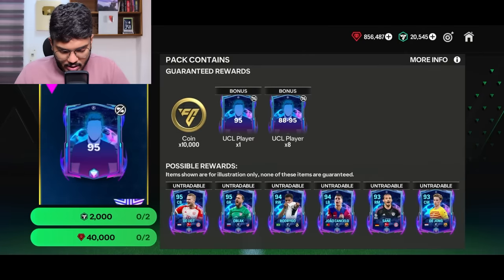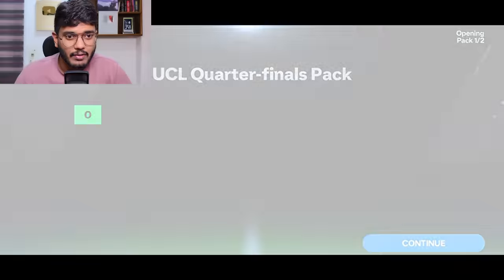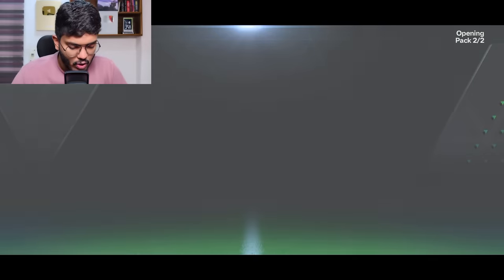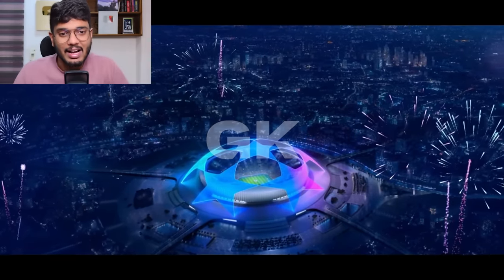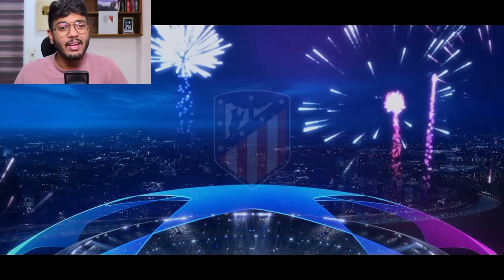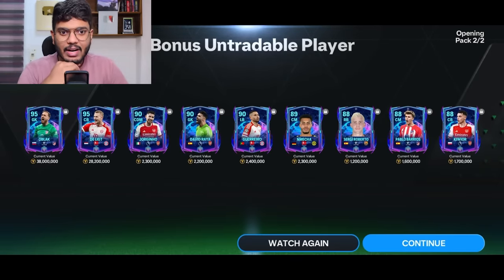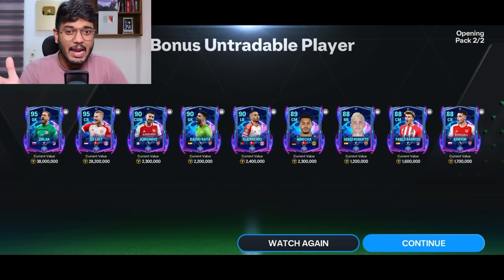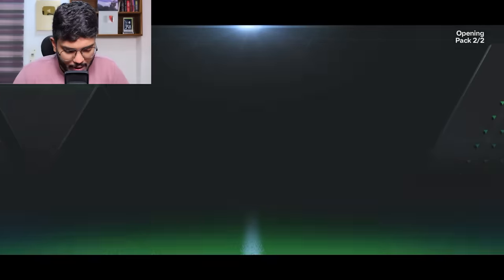Now opening the UCL quarterfinal pack. The good pulls we want are De Ligt, Oblak, Rodrigo, and Cancelo - the 94 or 95-rated ones. First bonus unfavorable player pack - champions league walkout - it's the goalkeeper Oblak! Let's go, that's what we wanted! We got two 95-rated in the same pack - De Ligt AND Oblak in the same pack, that's an absolute dub!